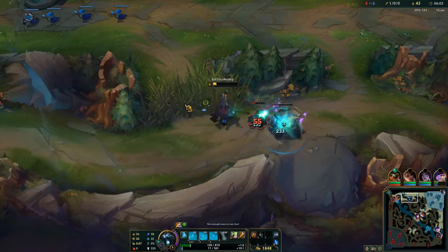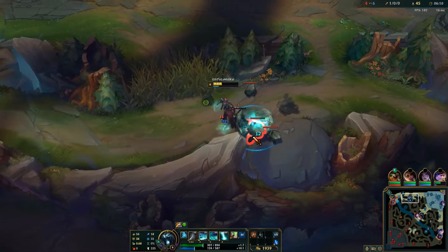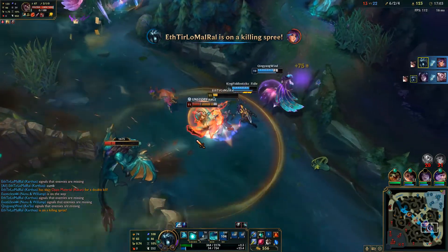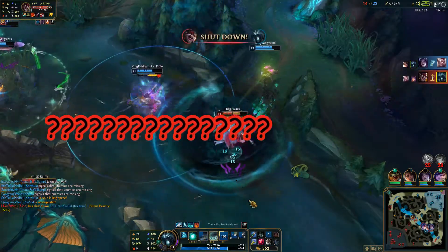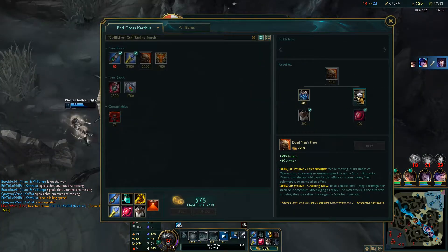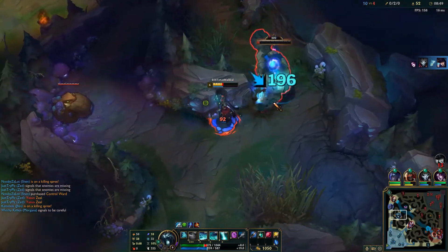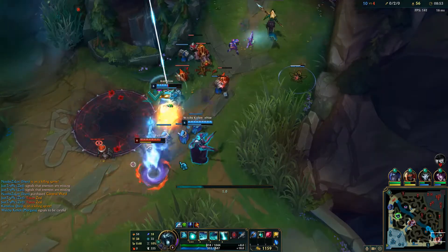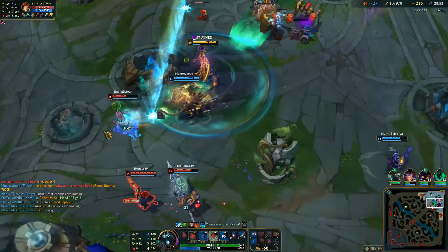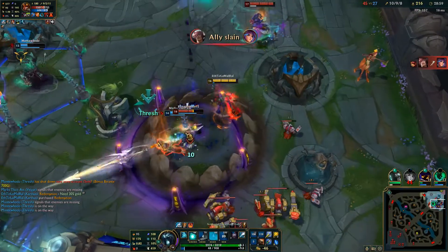For your build, start off with a Cinderhulk with Blue Smite. The tank stats are incredibly useful on Karthus, as the longer you're alive, the longer you're helping your team. Next up is where you really start becoming an irreplaceable asset — get a Rylai's. Pretend your E with Rylai's and Font of Life coats the enemy team with honey, and your teammates are bears. The healing received by your allies eating the honey is immeasurable in value, and they'll be very grateful for your team-oriented play. Next, you're going to want to get a Deadman's Plate. The tank stats are crucial to helping you help your team, and the movement speed from the passive allows you to traverse the jungle more quickly to tend to your allies' every need. After Deadman's, pick up a Locket to stop your team's bleeding before it happens. The immense health afforded to you by Cinderhulk and Deadman's will result in a shield larger than the team's respect for everything you do for them.